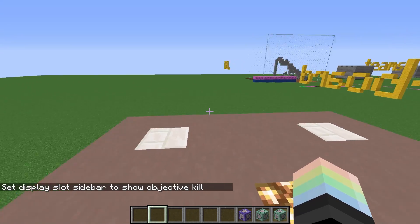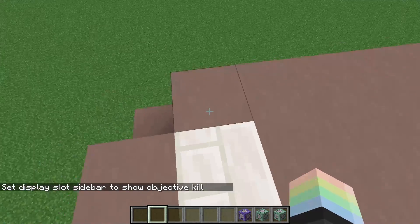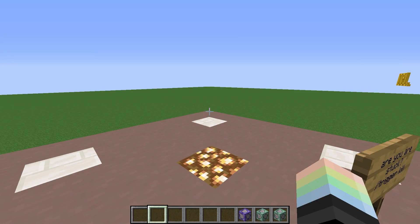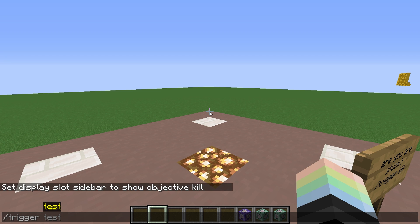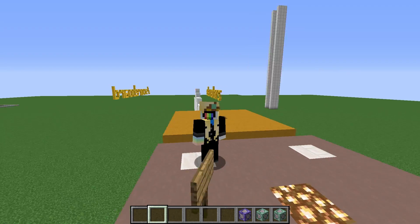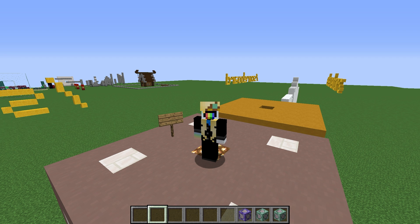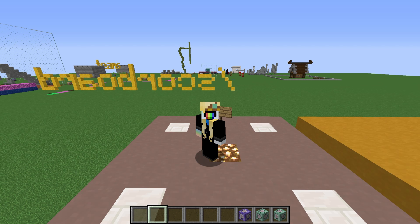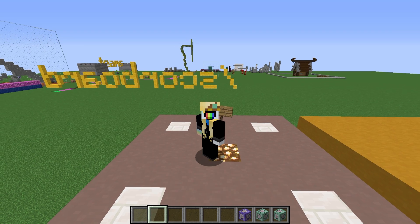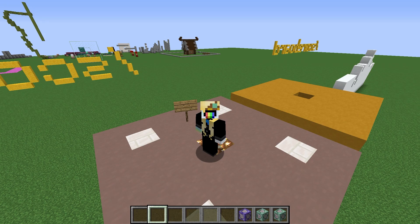Nothing has shown up because nobody has any scores. So let's try it out. This is probably what 90% of people do — they go slash trigger kill and try to set it to a billion. You cannot trigger this objective yet. Why not? It's because you haven't enabled it. This allows full control over when people can run this trigger command. If you wanted to have a trigger that only works in minigames or only works in the lobby of your server, you have total absolute control.